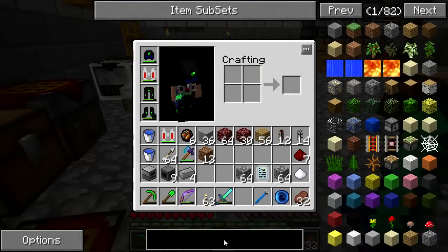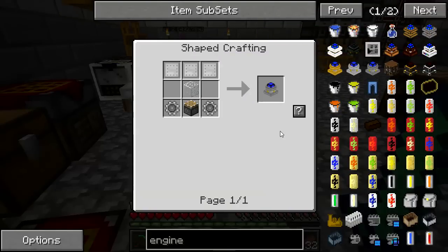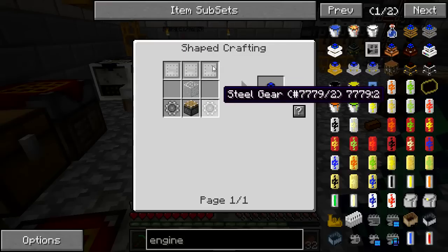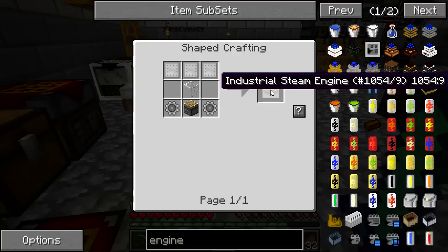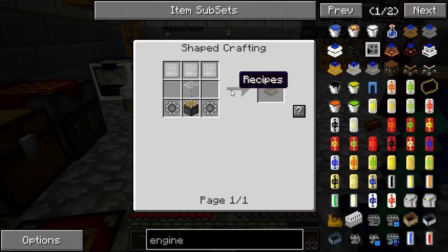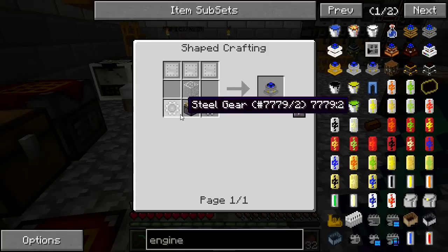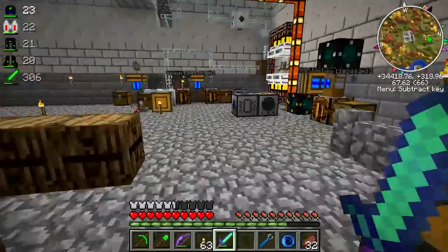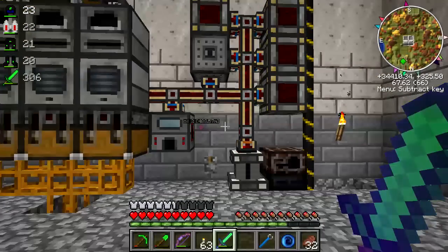Now, for the industrial steam engines. I need steel gears and steel plates. If I recall correctly from the wiki, you can use 18 of these with a high-pressure steam boiler, so I need to make 18 of them. That'll need 18 times 3 for steel plate, 36 steel gears, 18 pistons, and so on. So I'm going to gather all this stuff together and get cranking on some steam production.